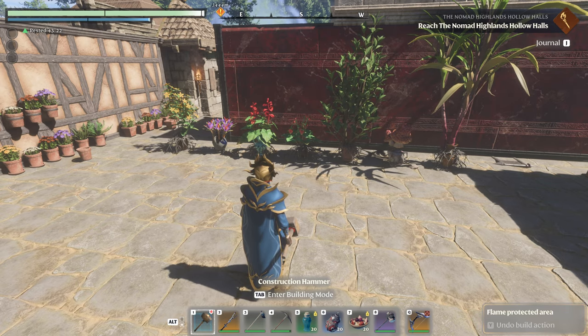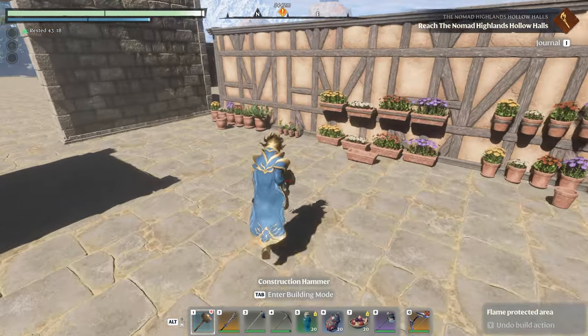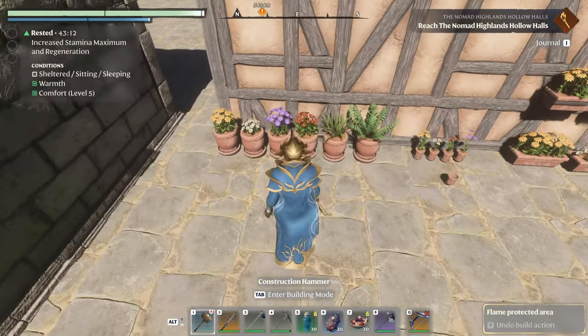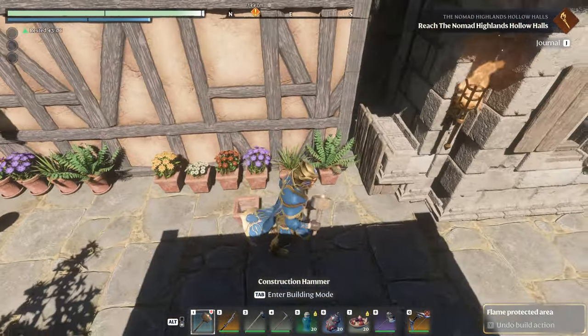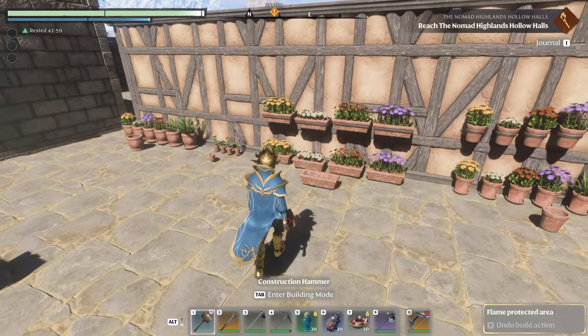Welcome back everyone. So today, fire pots. You're thinking: why are you doing all these? Because all these are the same six plants over and over again. If you do the little ones it's only four plants, but it's the same exact six plants in every different pot.